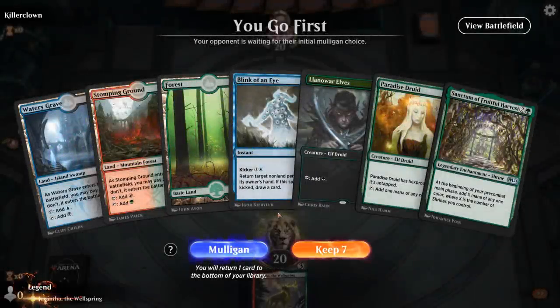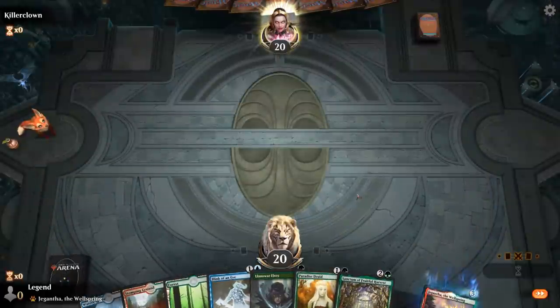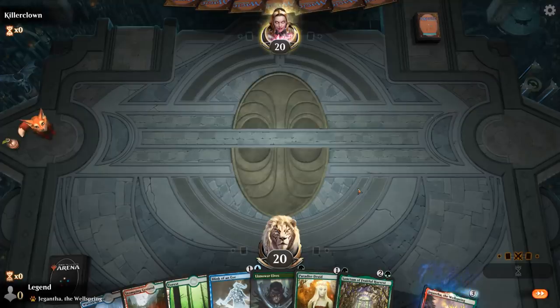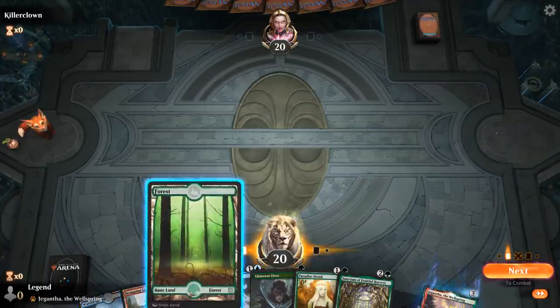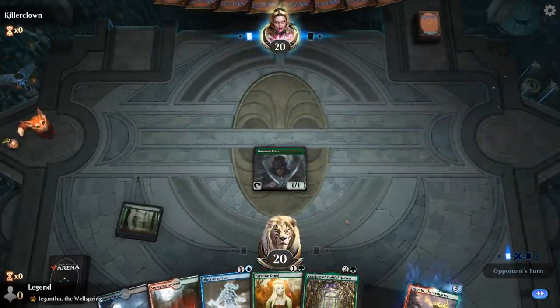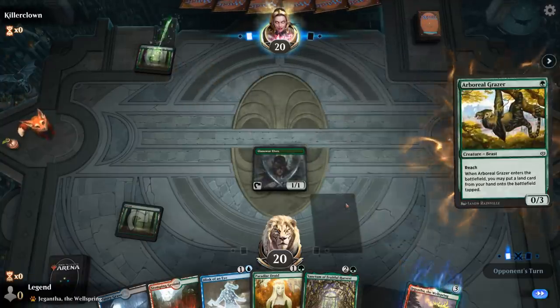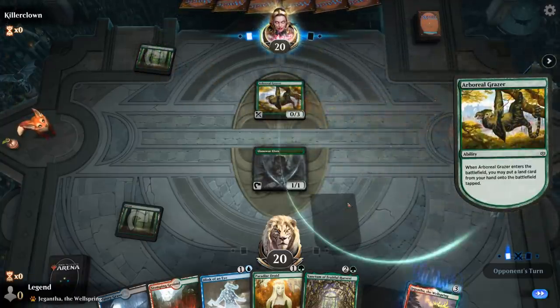We're on the play. This hand is missing a payoff Sanctum, but we have a very good start with a lot of mana production, and Blink of an Eye we can cycle to draw an additional card. We're hoping to draw Sanctum of All or Calm Waters to pull ahead on cards.